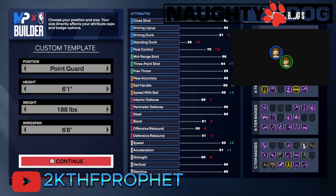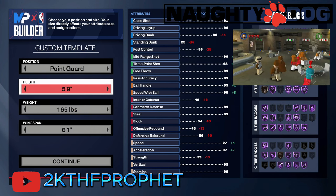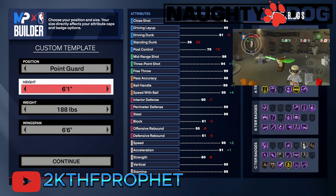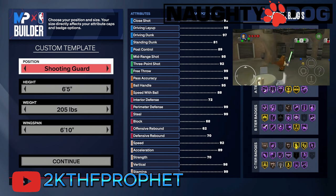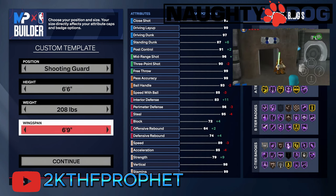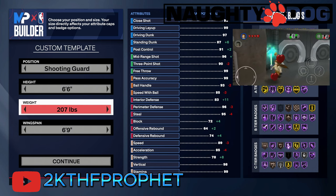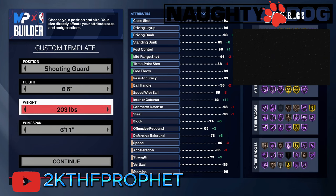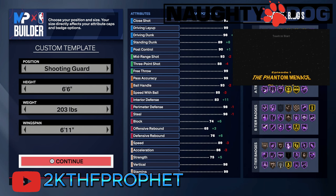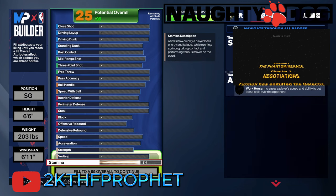I went with the Kobe statistics type approach with this build — being a little bit of a taller build. I'm feeling like adding a little bit of height might help you shoot a little better. For the custom template I went with a 6'11" wingspan at first, but then I had second thoughts. I noticed that when you have a larger wingspan — yet tamed, not too large — you can get shots off over defenders and make them on a consistent basis.